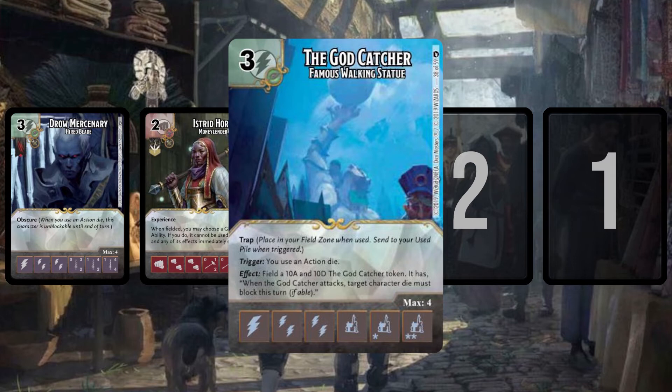I'll often lean towards the 'more God Catchers in the field' strategy because it's hilarious. My high score for God Catcher tokens in the field is five — we were one die roll away from a sixth. The fact that you can play a second God Catcher and trigger the first to give you another 10/10 is just so funny. This card is awesome, and once the set comes out next week I hope you enjoy it.